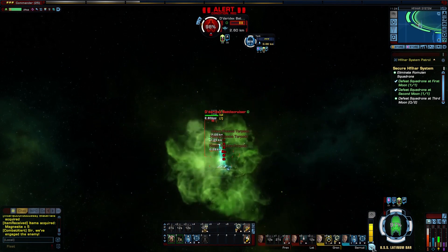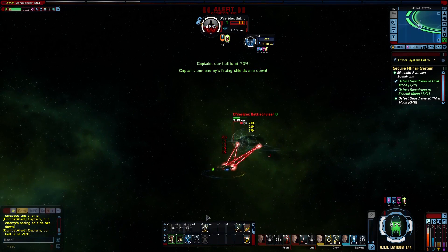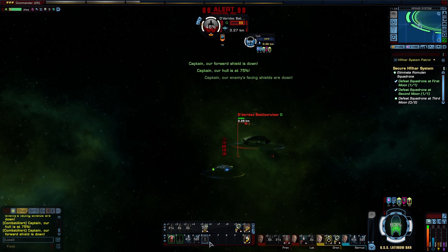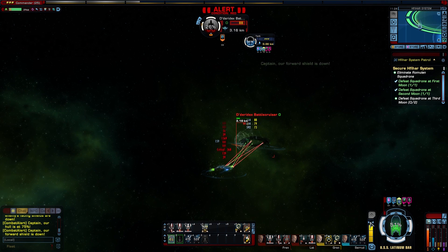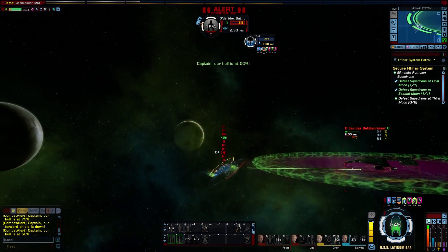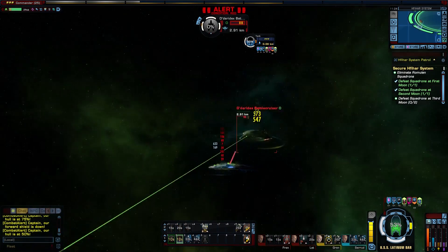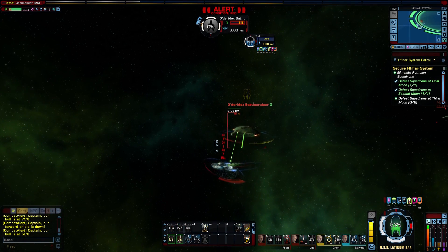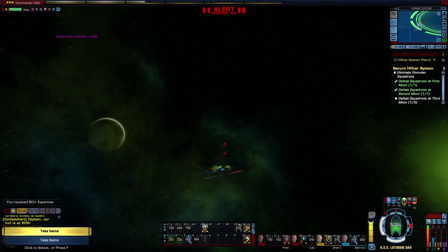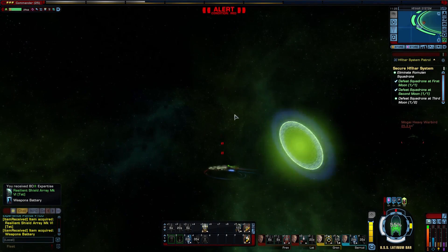Plasma torpedo, plasma torpedo, and another plasma torpedo — ooh, damage! I wish I would have put this on earlier. I need my shields in the front. There's some damage — almost got it — and we have it. At 52 percent hull capacity.